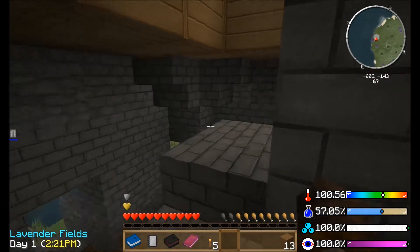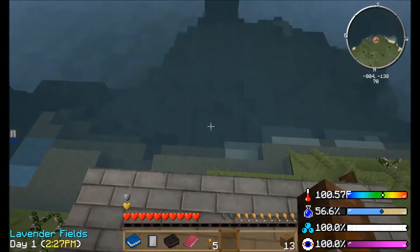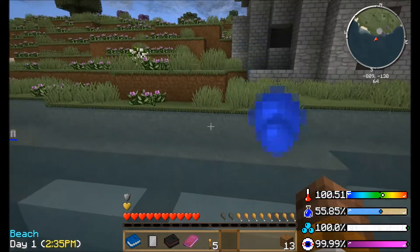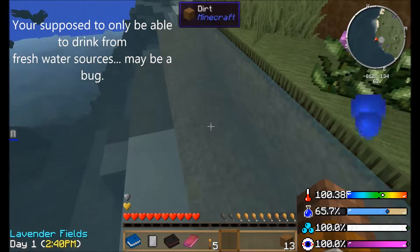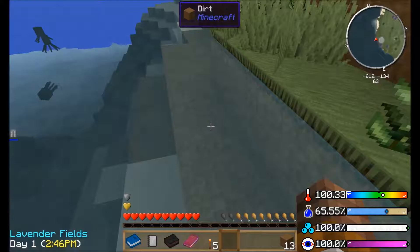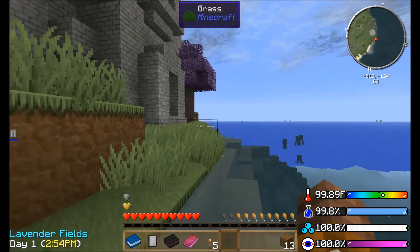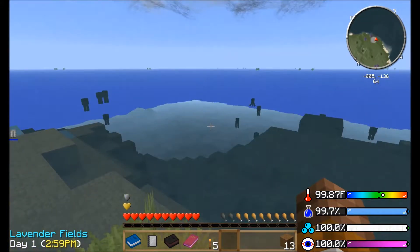Okay, and I need to cool off, so I'm gonna go jump in the ocean. Whee! Ah, the cool fresh water. Oh, what? This is an ocean. Wait, how did I drink from this? Apparently I just drank from the ocean with no consequences. It's kinda cool.